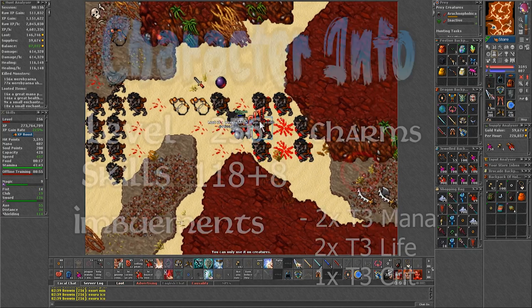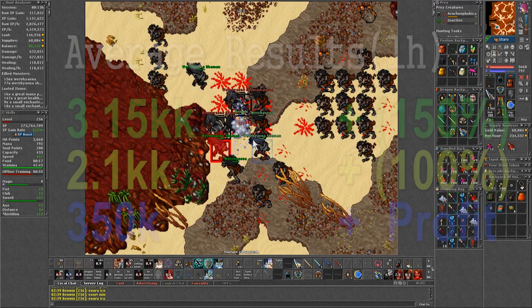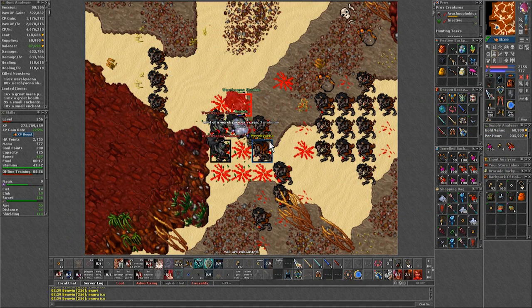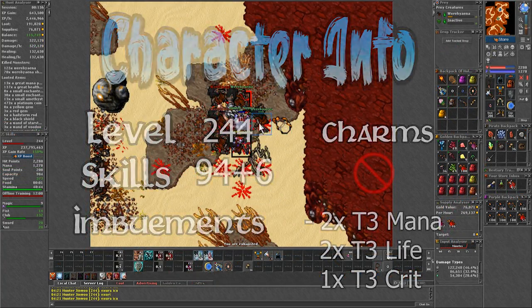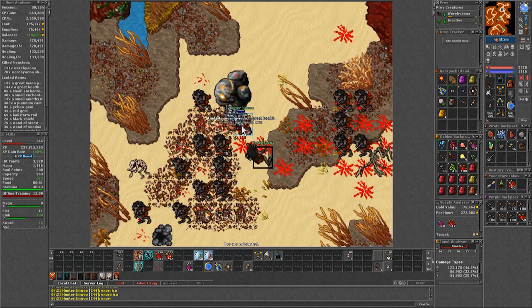After that, continue the lab and repeat. Hunting like this on a level 256 with skills 126, I was doing around 2.1kk raw XP with over 350k profit per hour. And on my new server character, level 244 with skills 100, I was doing around 1.7kk raw XP with around the same profit per hour.